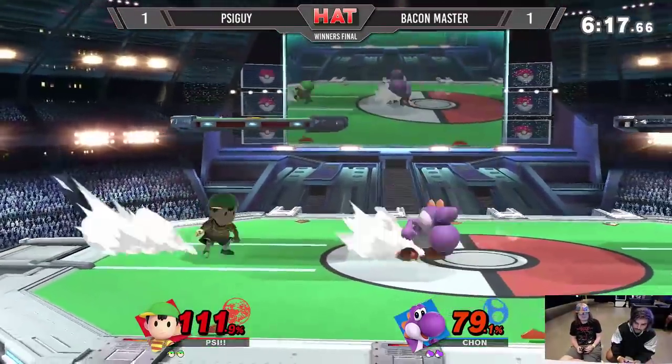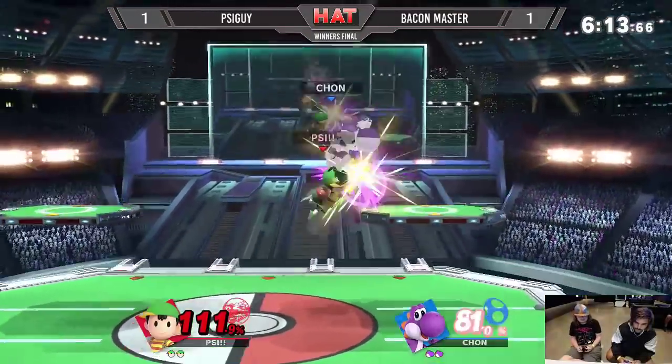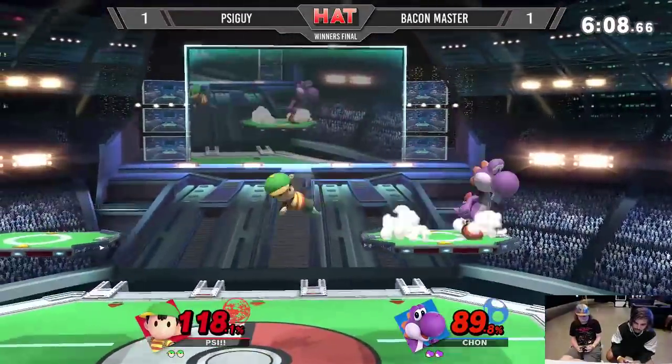I love this dash dancing that Bacon Master is doing — he's making sure to stay out of range of the hitboxes Psy Guy is throwing out, and making sure to throw a quick short hop one of those two times to get away from the PK Fire.